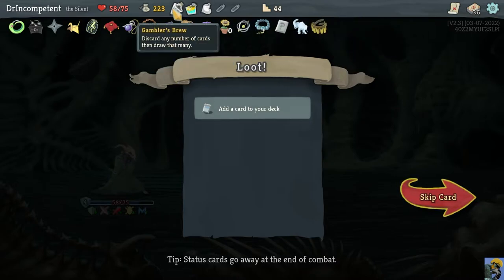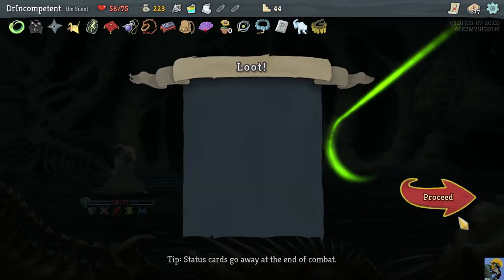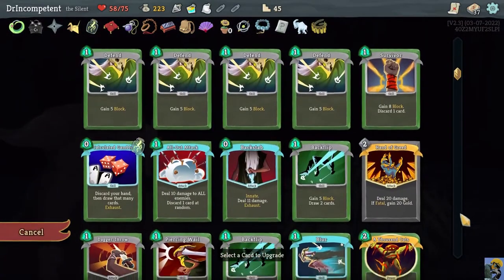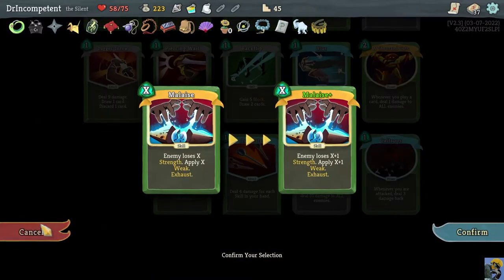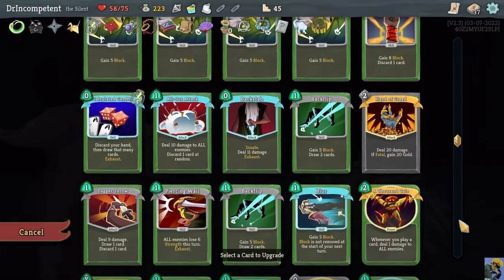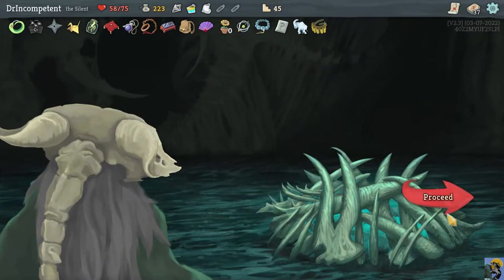We have four rewards, so what do we want? I'm just going to keep going with Caltrops — lean into that heavily as a way to use our defense to do damage. I'm going to upgrade Panache for more damage, and that plus one is tempting too.